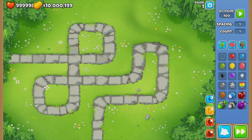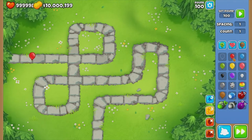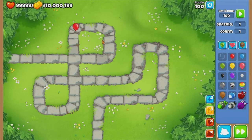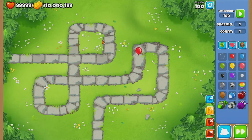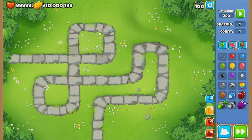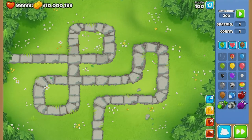So now if we set it to round 100, this balloon is going to be a tiny bit faster — so this is a round 100 red balloon. And now we set it to 200, and this is a round 200 red balloon.